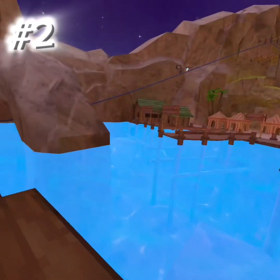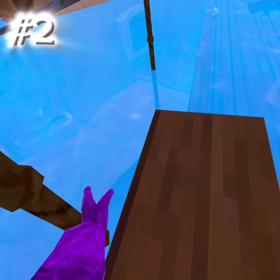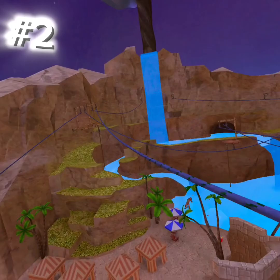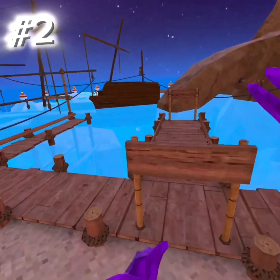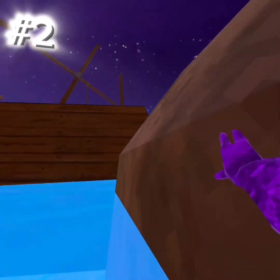The next glitch is also in Beach. What you have to do is grab onto this plank right here, then pull down with your hands and cross your hands in real life — make sure to keep your hands closed. Then you can grab onto the rope and go flying. The Mark one is definitely better, but this one's useful if you're getting chased and need to get away fast.